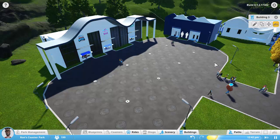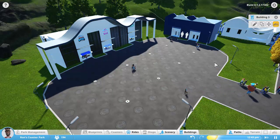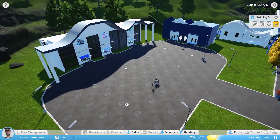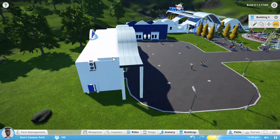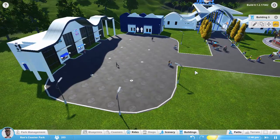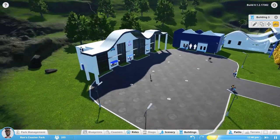Hello everyone, FunShineX here. Welcome back to my let's play of Planet Coaster. This is episode two and last time we built our food court slash hat stand and our facilities. Looks pretty good. In between episodes I went ahead and filled in the roof back here and added some lamp posts. That's about it.